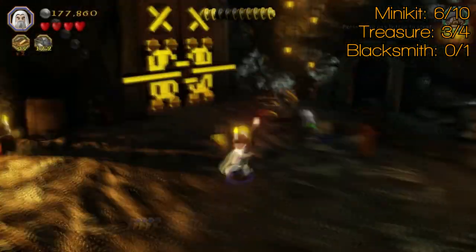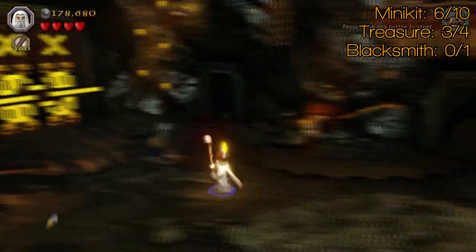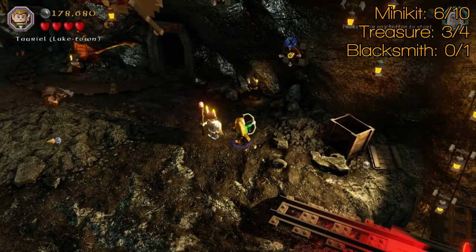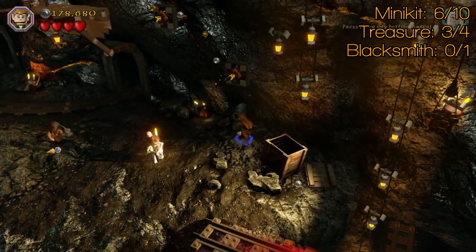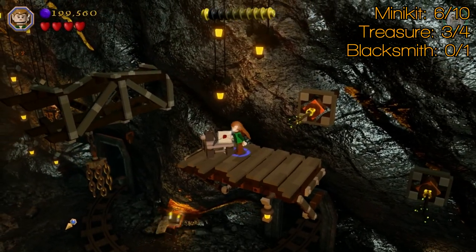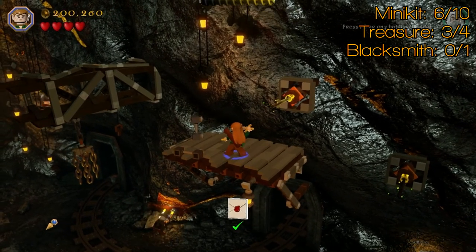Also in here is the blacksmith recipe. That's up at the top and you're going to need an elf for that. Shoot one and two arrows there which will create a jumping, swinging thing. Jump up, and smash that a bit and it'll drop the blacksmith recipe, which is the mithril mirror armor. And there's another purple coin there as well.